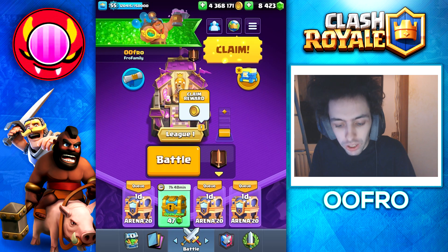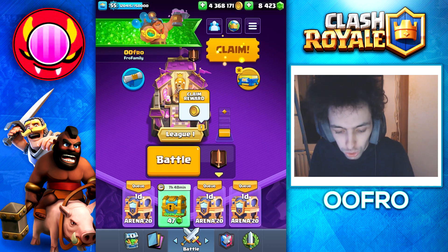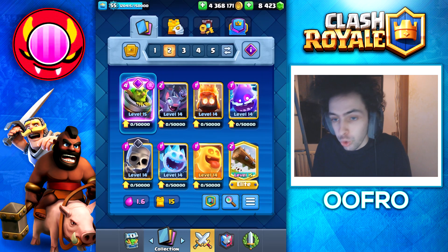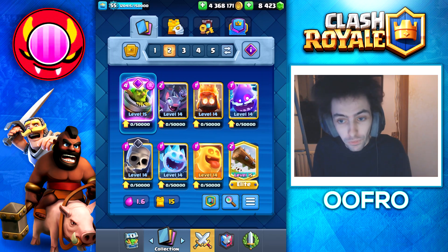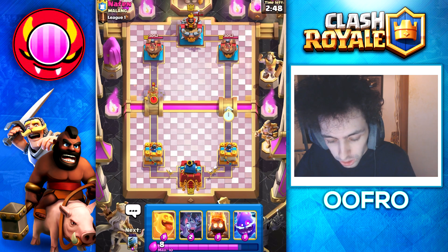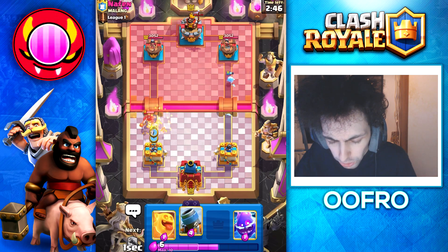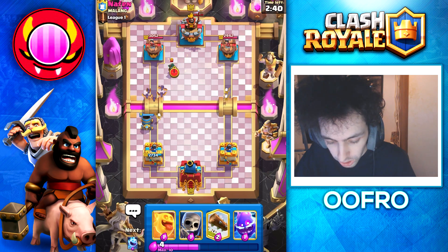Because ladder has just reset as well, we are going to be using some troll decks and I'm going to show you the best Evolved Mortar deck this season. We're going to be playing 1.6 average elixir cost, a super fast cycle, and I just want to spam down Evolved Mortars. Straight into a game — I'm just going to play Mortars whenever I can. Not going to worry too much about defence, but obviously we need to play Mortars to cycle to the Evolved Mortar.